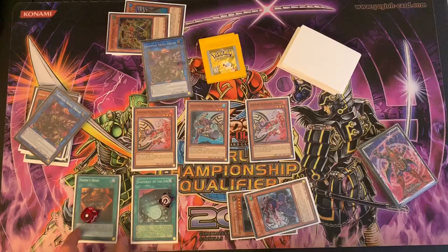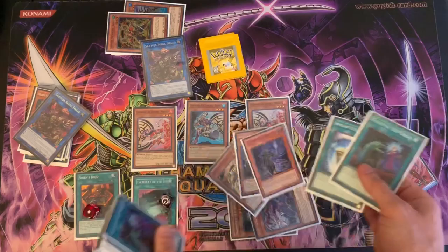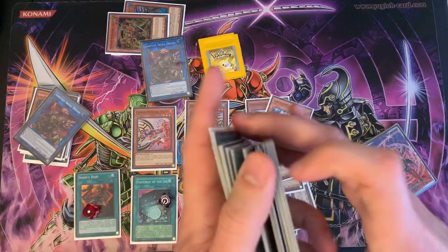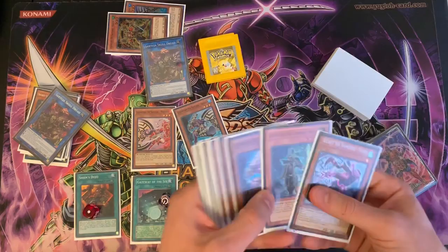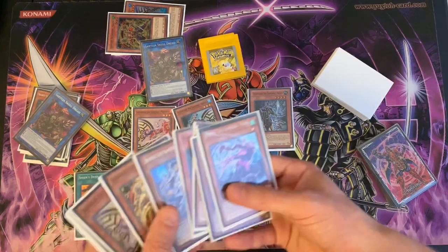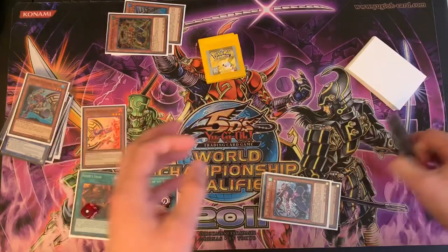We'll put one counter on each to signify 100 billion counters, then do a lot of searching — pretty much add everything from our deck to hand. We'll keep one Fuma in deck for the next Seruja, then put it back. Special summon Kizan, special summon another Red, link into your final Seruja. Draw one, two, three, four — what you draw doesn't matter too much at this point.